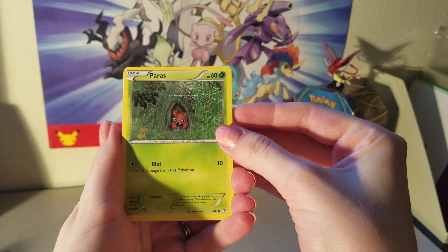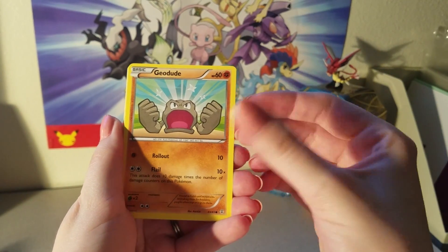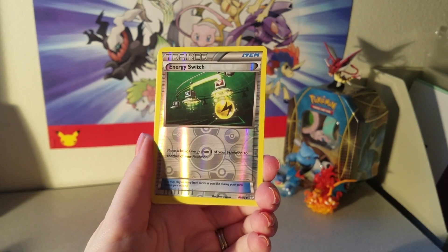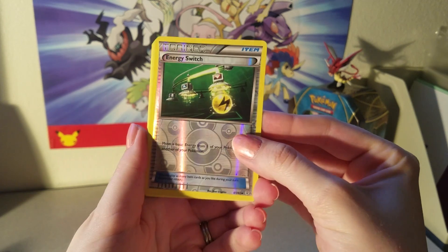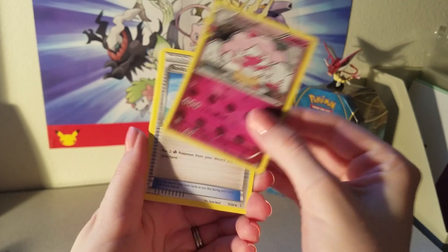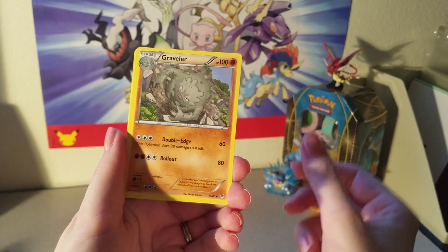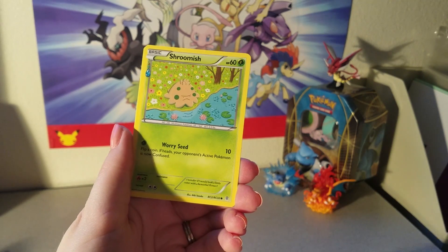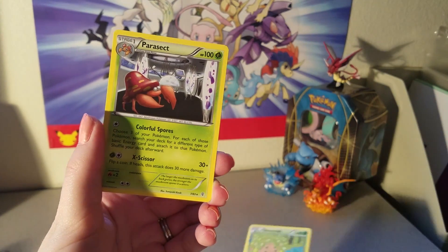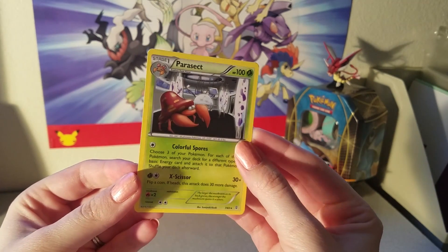Let's go ahead and move on to our Pikachu pack. We have Paras, Fire Energy, Geodude, Tangela. Our reverse is another Energy Switch trainer card. We've got a Slurpuff from the Radiant Collection, Revitalizer, Graveler, another Shroomish of Radiant Collection. And our final card is a Parasect Non-Holo Rare, which is one I still needed — so I am happy to see that.